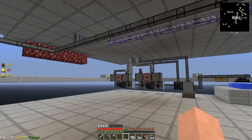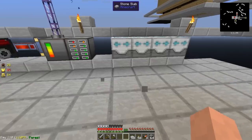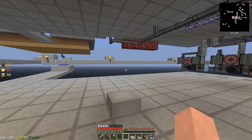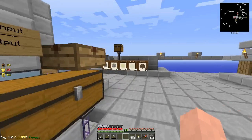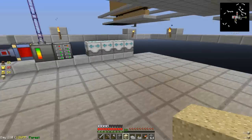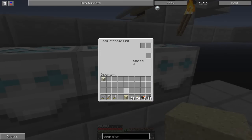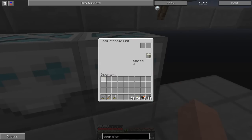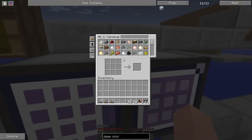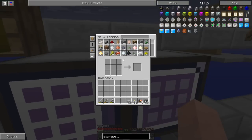All we've got to do is basically pump from our cobblestone generator directly into this thing and we should be good to go. What I'm going to do is put the cobblestone imprint in there, as well as all of these — that will be gravel, that'll be sand, and that one will be for dust. In order for the applied energistics system to actually see the deep storage units, we need a storage bus.